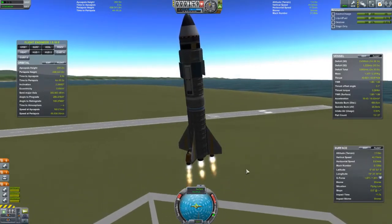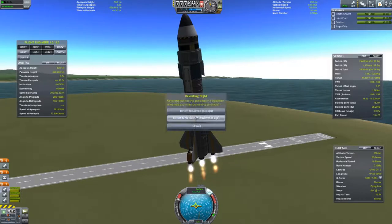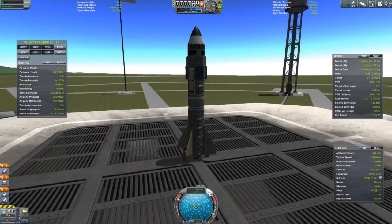Uh-oh. I forgot to hit T. We better start over — revert flight to the launch pad. It's probably good that you saw that. It's always an important habit to get into turning on the SAS. You press the T key on your keyboard to get that going. That activates the control mechanisms in the control module — that's this.